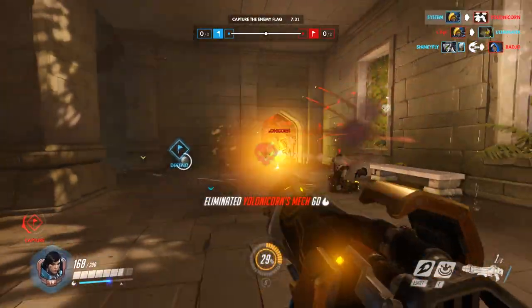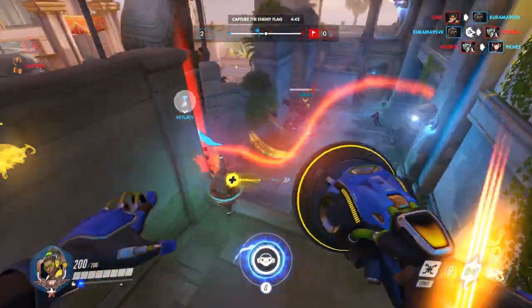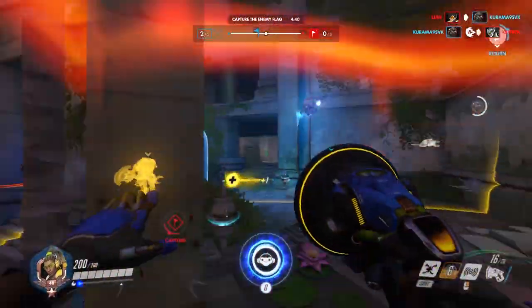Pharah is another top-tier hero as she is able to throw the enemy off ledges, and if you do this to a flag carrier it will actually instantly reset the flag back at your base.